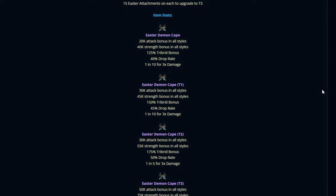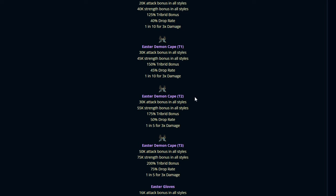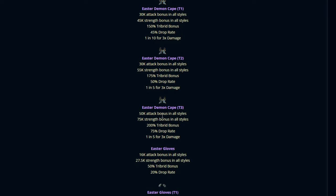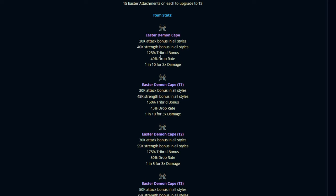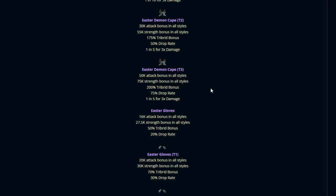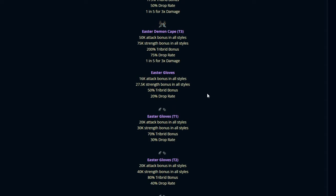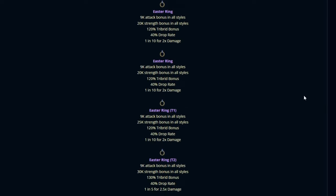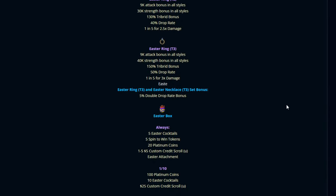I'd highly recommend you check out the forums and go through this update. The stats go really high compared to regular — up to tier 3. Regular is 20k attack bonus, and tier 3 is 50k. Tier 1 gives 40% drop rate, tier 3 gives 75% drop rate. And of course, a 1-in-5 chance for 3 times damage — that's really OP. There's so much stuff here adding some pretty hype bonuses.